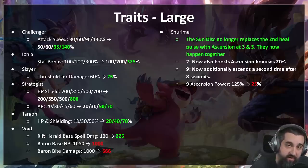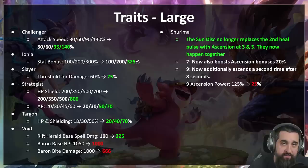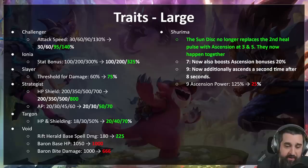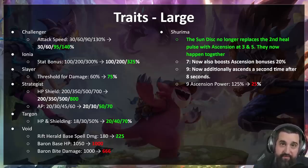Strategist — we're seeing Azir not be quite as good, some Strategist builds maybe not being the best, and five Strategists not really worth the payoff. So five Strategists gets buffed and four Strategists gets a little more AP. Targon is probably the worst trait in the game right now — you sometimes run two by accident but you don't really play Targon intentionally; the augments are terrible. So Targon is getting a pretty big boost, going from 18/30/50 to 20/40/70.